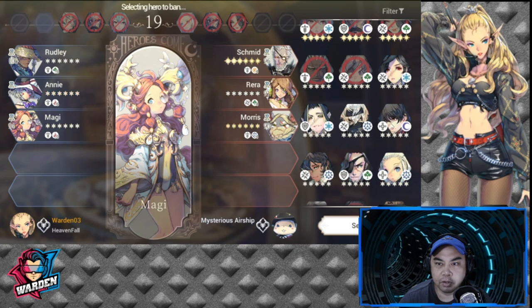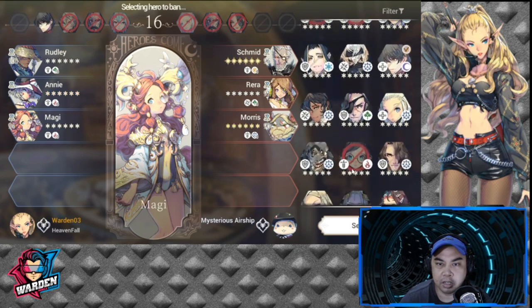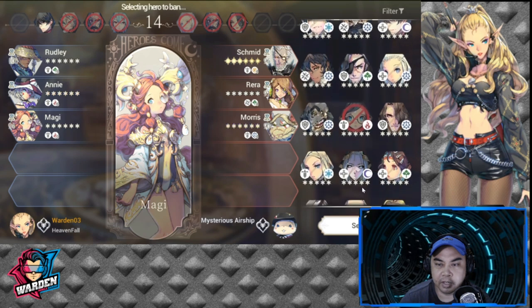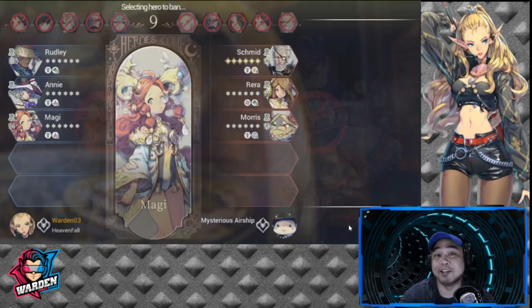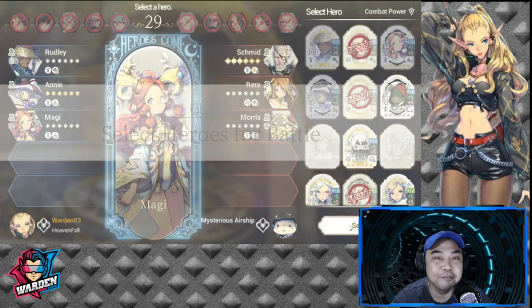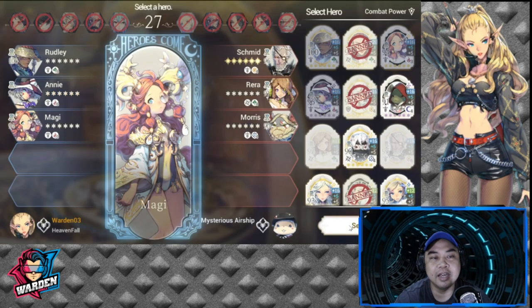And I would ban Talia because I hate healing — for the enemy of course. I need heals for my own team. I don't like facing Ramji or Talia, so those are my secondary bans. That matches his team nicely — Talia is now banned.